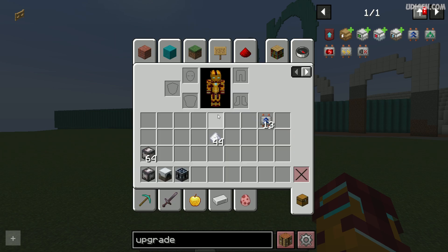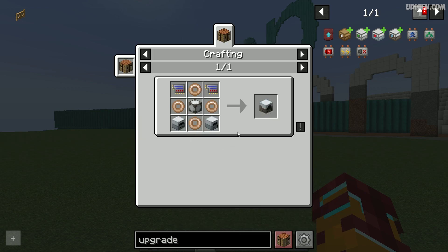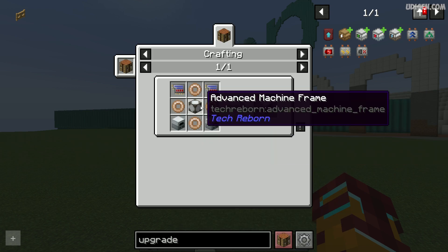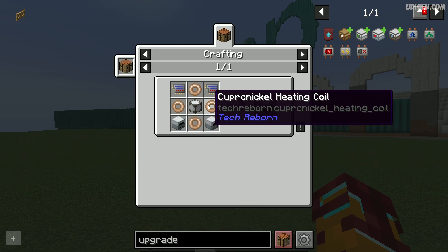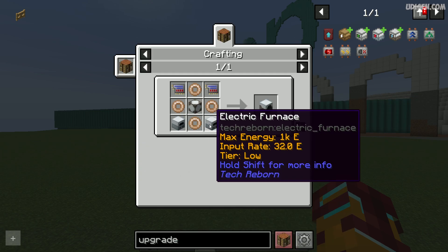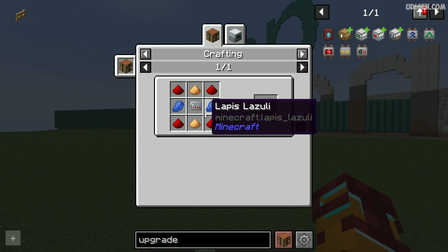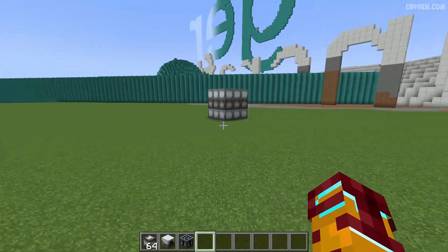Also, create the industrial blast furnace itself. You will need this advanced machine casing, heating coil, electric furnace, two pieces of advanced circuit, and so on.